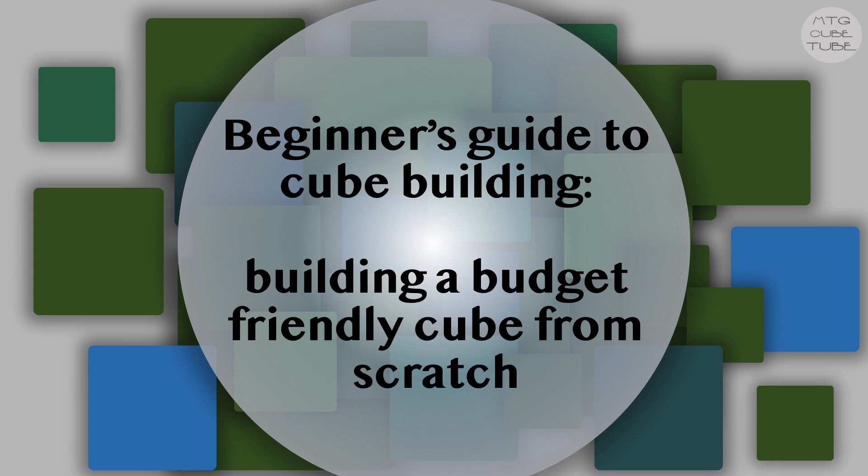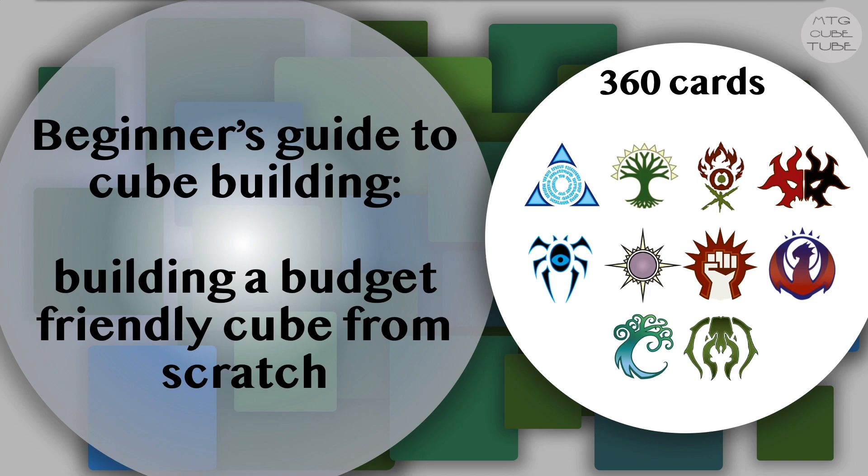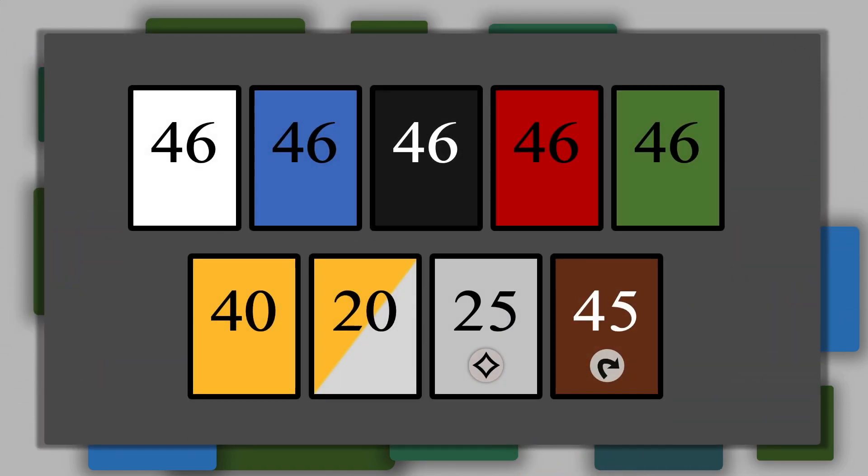In the previous installment of this series we decided to build a budget-friendly 360 card cube that focuses on the 10 color pairs, each with a somewhat linear strategy. We will try to limit the budget to 500 US dollars, and you will see an exclamation mark on cards if they are a risk to the cube's budget. To get to 360 cards we decided on 46 cards from each color, 40 multicolor and 20 hybrid cards, 25 colorless cards or artifacts, and 45 lands.